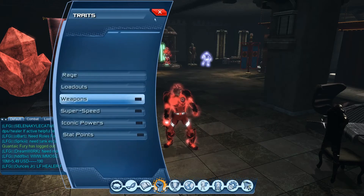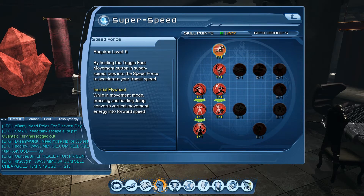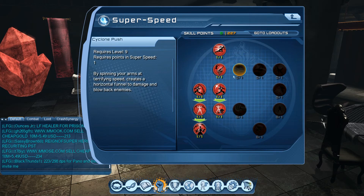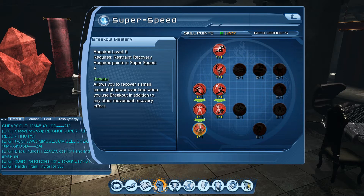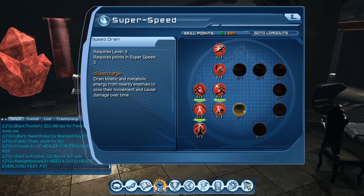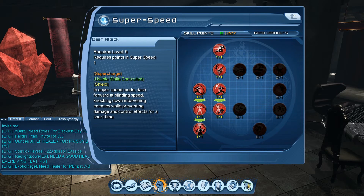Next is your movement mode. For super speed, get your speed force first ability for movement, then pick one tier 2 ability — it doesn't matter which since you won't use it much. You only need two points there to work toward breakout mastery, which requires restraint resistance, knockback resistance, knockback recovery, and restraint recovery. You only really need seven skill points in your movement mode. As super speed you also get access to speed drain and phase dodge as extras.